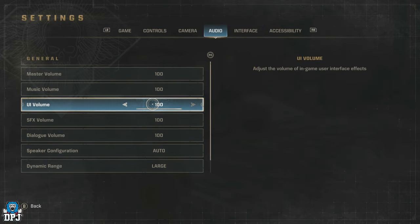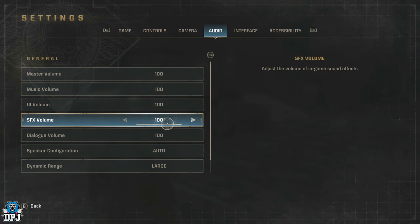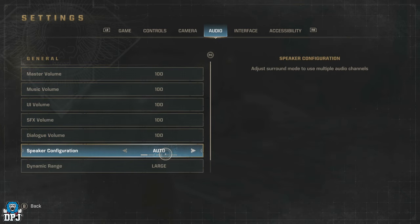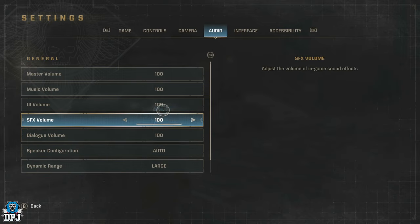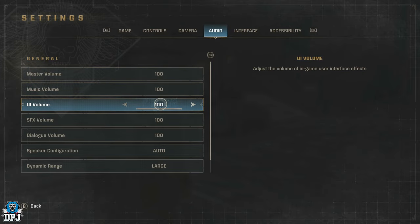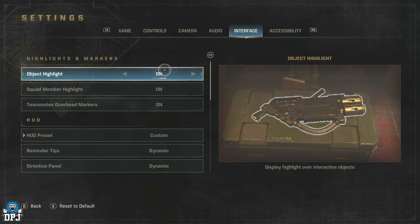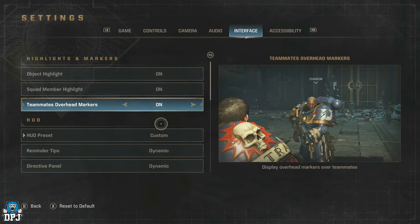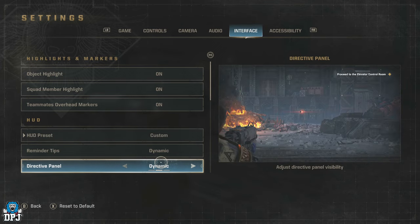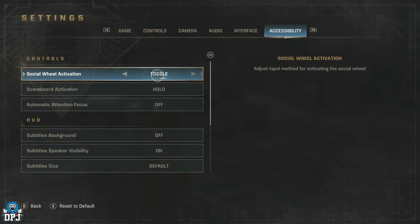The other three tabs — Audio, Interface, and Accessibility — are really down to the user. Audio massively depends on the headset you're using. I normally turn things down because of the Xbox party chat system always being all over the place, but with this game it seems okay. Interface offers options specific to the user and what you want to see — I don't really feel you need to change these.